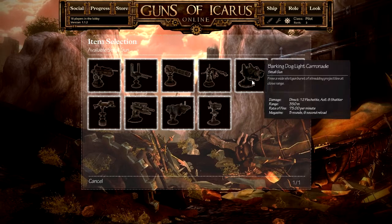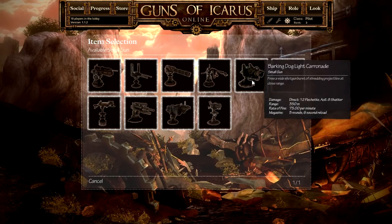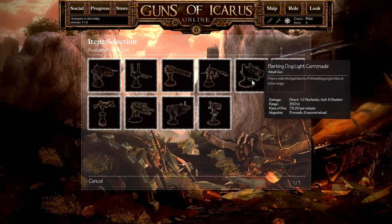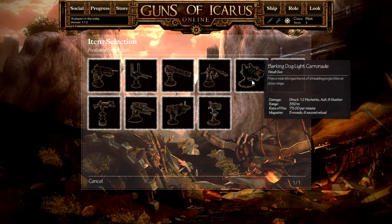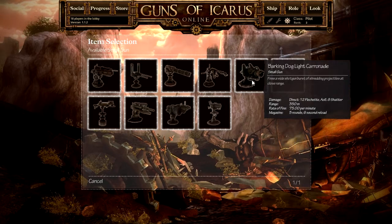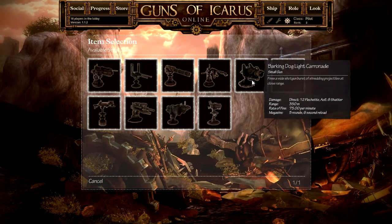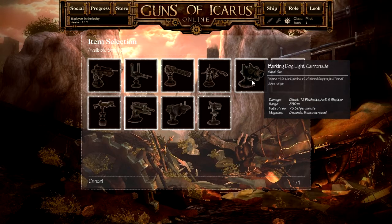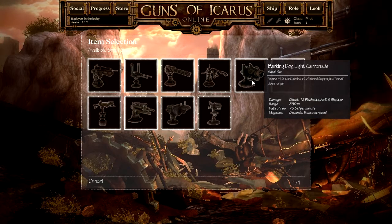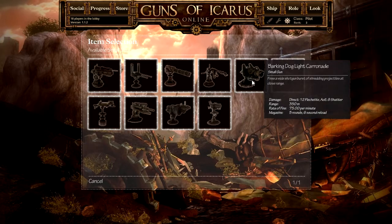And then you have guns like the Barking Dog. The Barking Dog fires flechettes — basically sharp pieces of metal — and what it enables you to do is target a balloon, because that's how ships gain elevation in this game. Use the Barking Dog to take out the ship's balloon and it's grounded. As soon as it's grounded, it hits the ground and starts taking damage, and you can swing around and pummel it from afar.